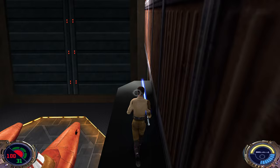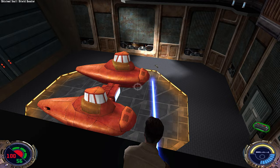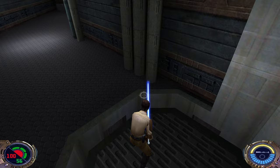And on this side — another shield booster package. All right, now we can proceed further, and on this elevator.